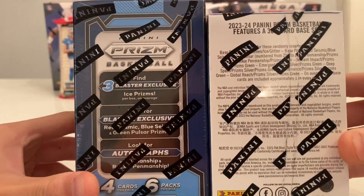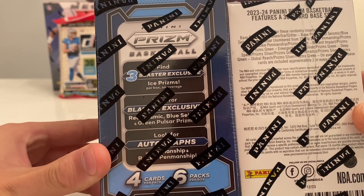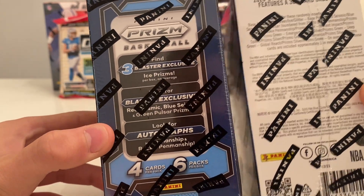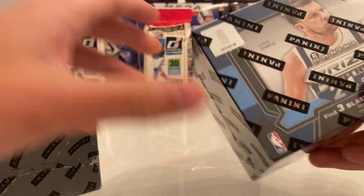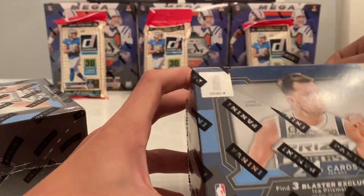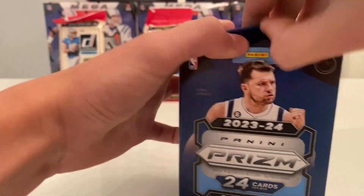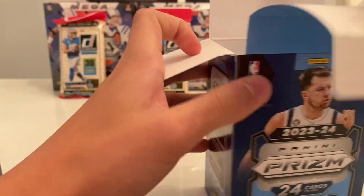On the side, here's everything you can pull. Look for Blaster Exclusive Red, Cosmic, Blue, and Green Pulsars. You can also pull autographs. Let's get into it and see what we can get. Let's cut the box open. You have six packs per box and four cards per pack.